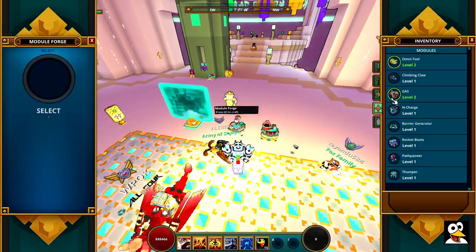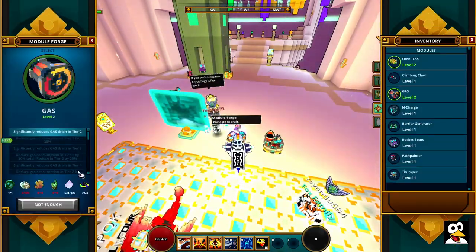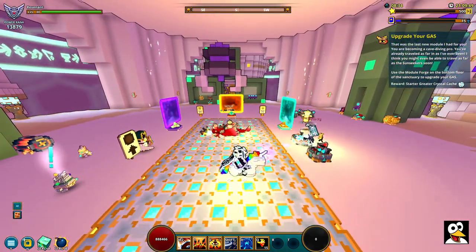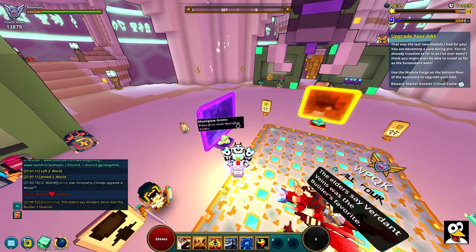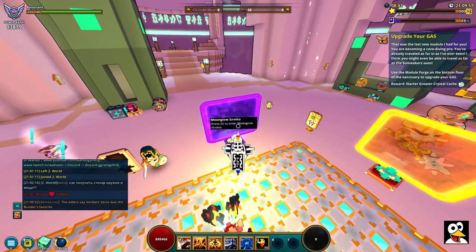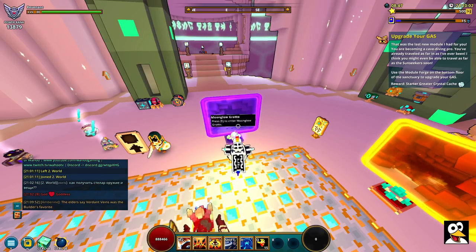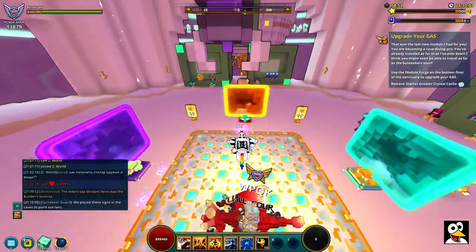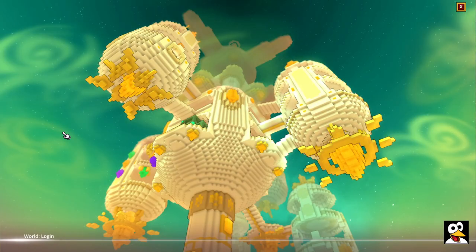Next one is to upgrade your modules. Next thing is to upgrade my gas, for example — I need to get it to level 3. So I would have to have these materials to upgrade it to the next step for this quest line. As I said, the first quest is to go to the Moon Glow Grotto. That's the purple one right over here. All you have to do is move in and click the portal — press E, or whatever you use on other consoles to enter things. It will say right here, and you just go in.